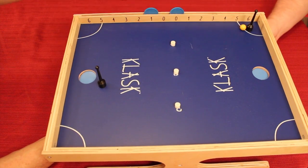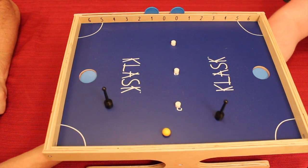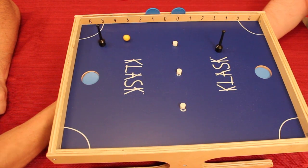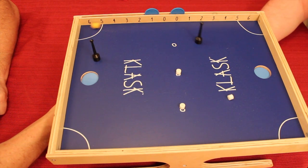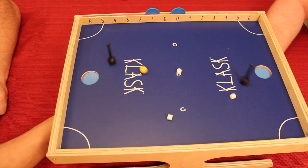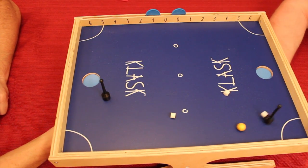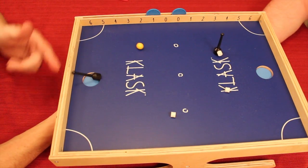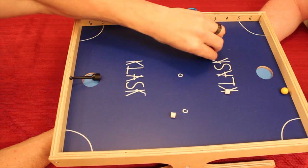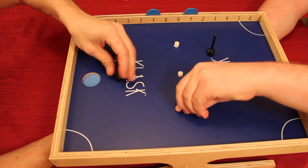There's some dog hair getting on the board. I can try to get the marble in the goal, or I can try to push those white magnetic pieces — because if two out of three stick to him, I get a point. I'm trying to push those pieces right to him. I got one stuck to him, but then my guy got stuck in the goal, so he gets a point. I had him where I wanted and by accident went to my own goal.